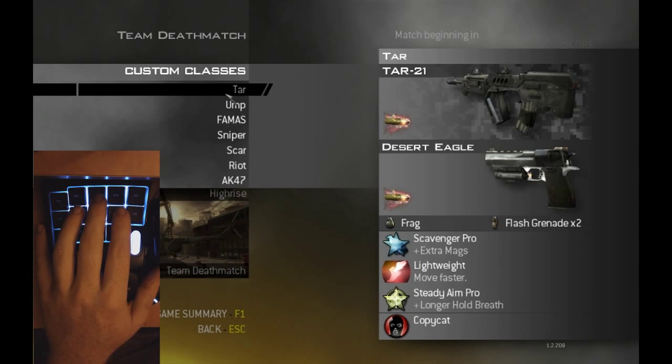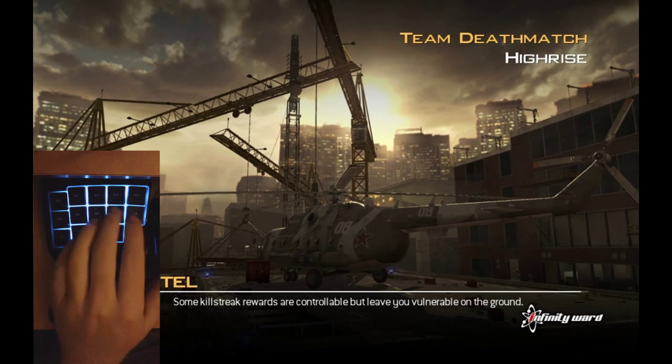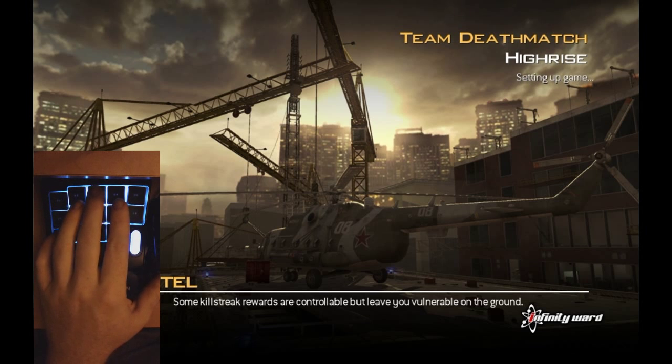My current class is a UMP silenced, a Deagle, FMJ, a frag grenade, and two flashes. Perks would be Ninja Pro, Sleight of Hand, Stopping Power Pro, and Marathon Pro. We're gonna go speed style today.